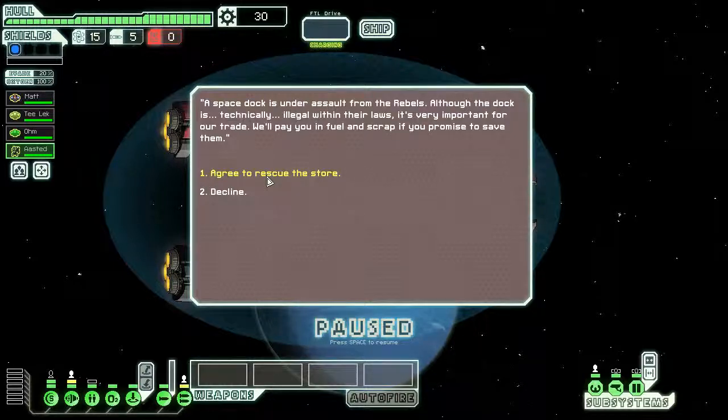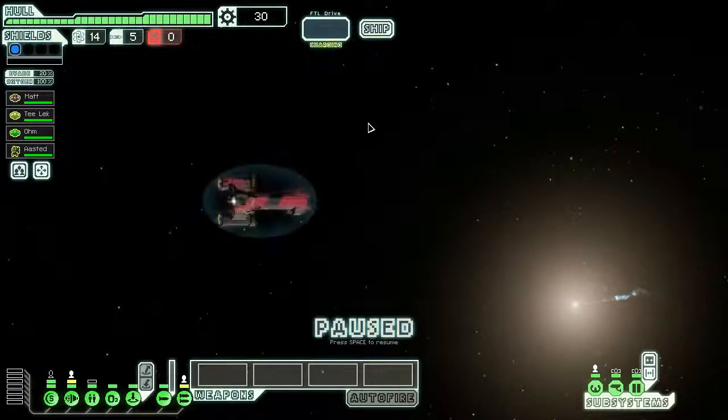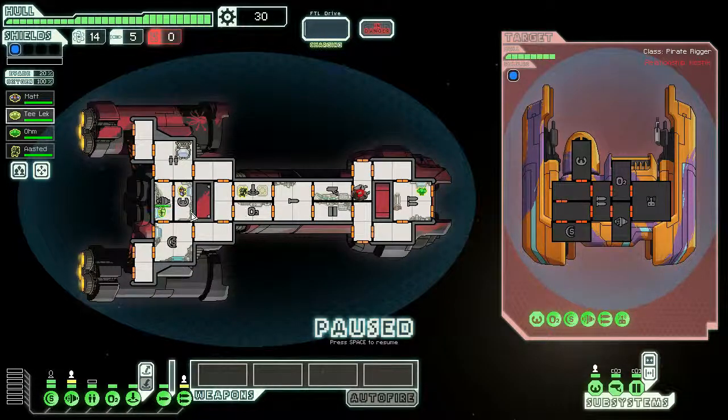Starting off, I got a space dock under assault from the rebels. We're gonna agree to rescue the store and move on from here. I'll be playing fairly fast-paced. Looks like they wanna make us pay a fee - ain't gonna happen buddy, I'm gonna kill you.